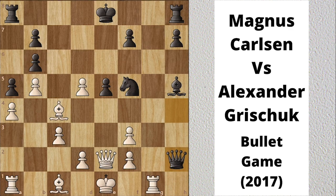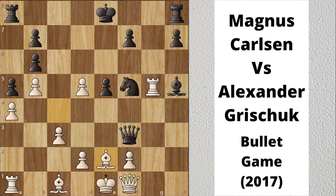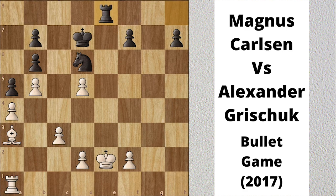Queen takes h2 attacking the rook. Rook g5 attacks the knight. Queen h1 check. Queen blocks. Queen takes f3. Bishop e2 attacks the queen. Queen takes e2. Queen takes e2. Bishop takes e2. King takes e2. Knight d6. Rook takes e5 check. King d7. Bishop a3. Rook a2 e8, offering a trade of rooks. Rook takes e8, rook takes e8 check. King d3. Knight e4. F3 attacks the knight. Knight f2 check. King d4.